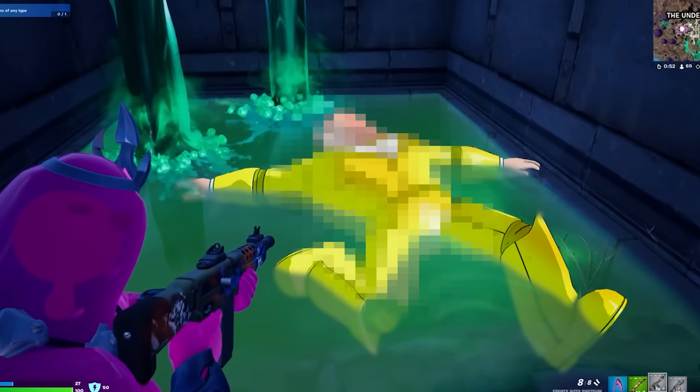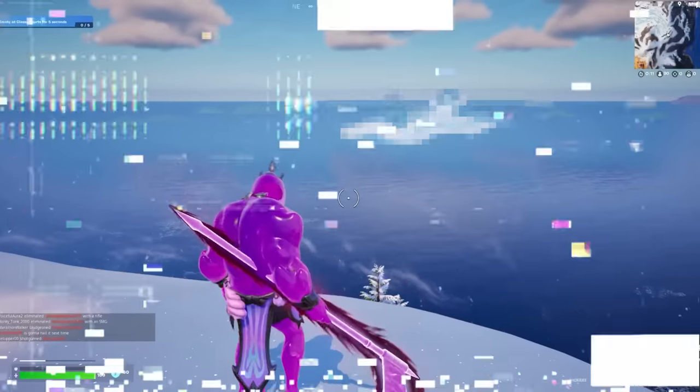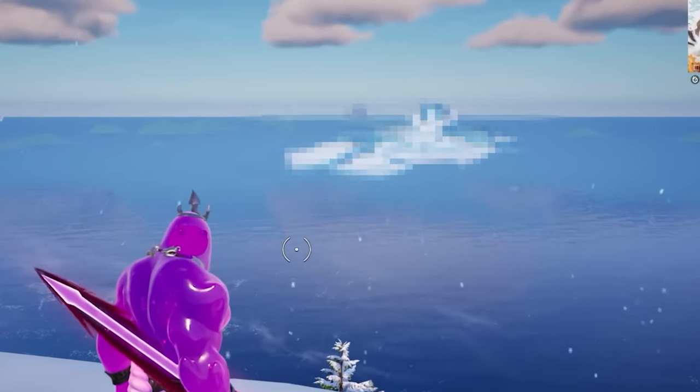Something huge is heading towards our Fortnite island, and it can literally be seen in-game, as well as other secret changes confirming that he is making a return. Players have noticed a strange ice structure slowly moving towards our island — an iceberg with something mysterious planted on top.